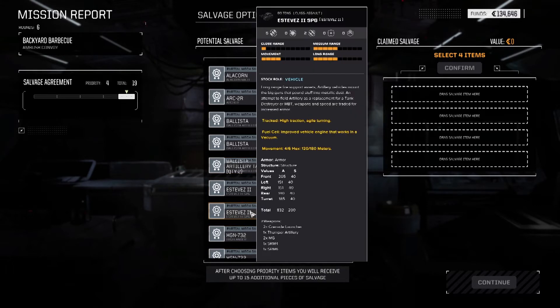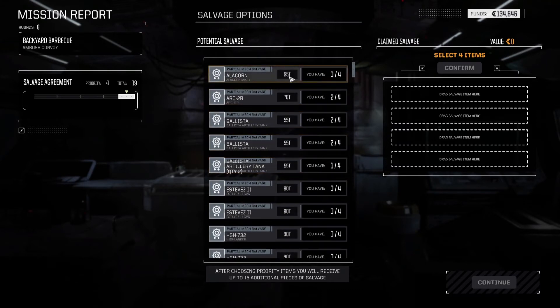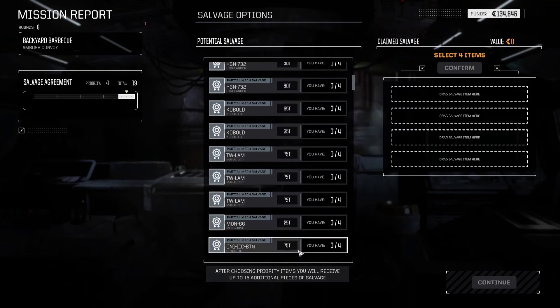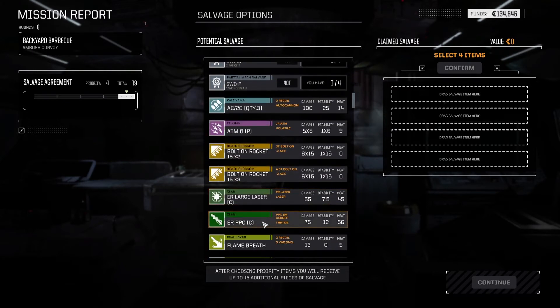That's the Estevez - that's the Thumper and the Grenades, that was interesting. We got Highlander parts, Archer, Alicorn. Bosses is mostly a Timberwolf, but some Goomba is carrying parts of two different land conversion systems - looks like a Champion and a Phoenix Hawk. It really shouldn't work ever, but it looks like it will. It'll fly like a brick though. We've actually got three parts of it - seriously tempted.